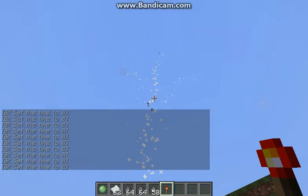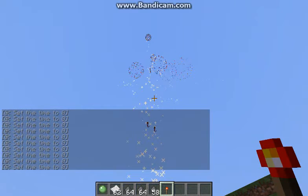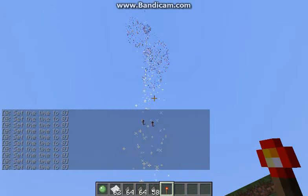I put in blue, white, red, and rainbow ones. If you don't want it to burst you can have eight dies, and if you want it to burst then you can have seven dies.